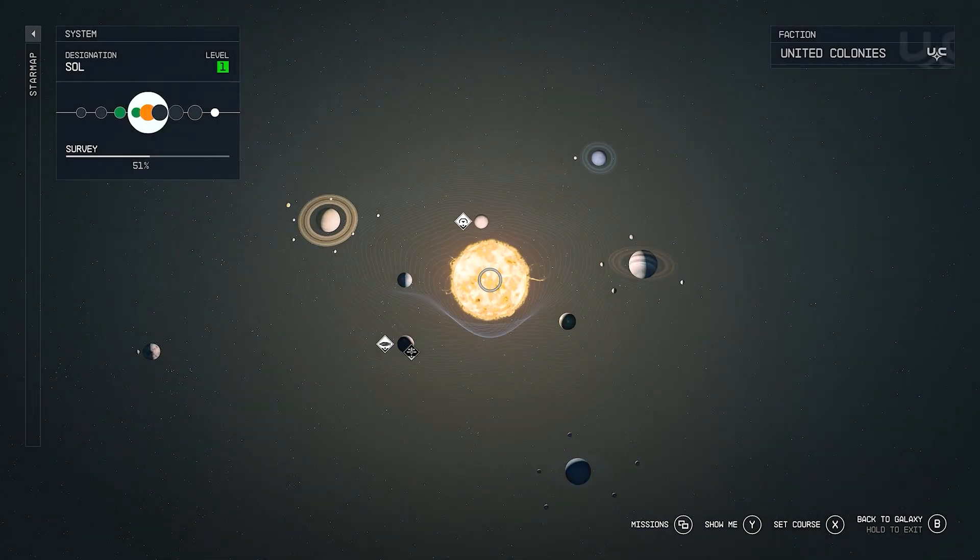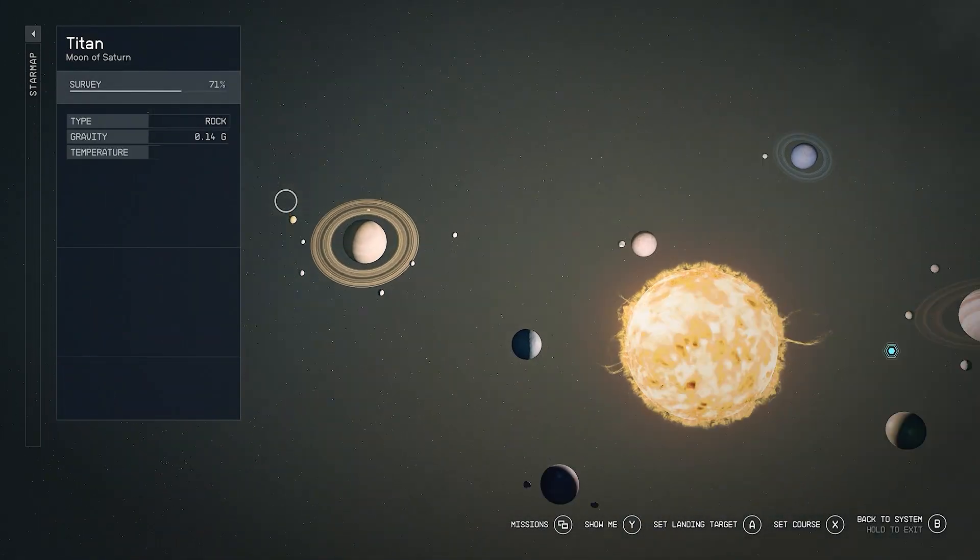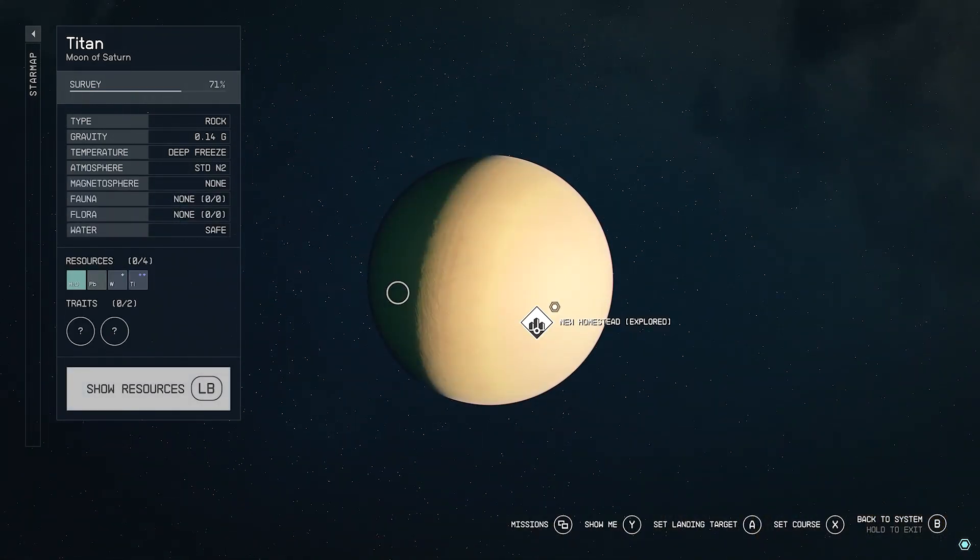We're going to be buying it, and we need to go to Sol, then to Titan, and then to New Homestead.